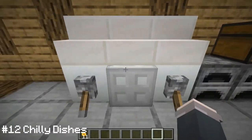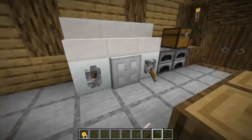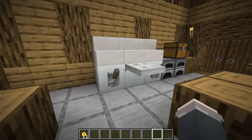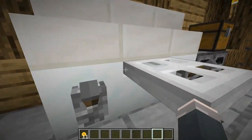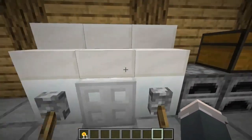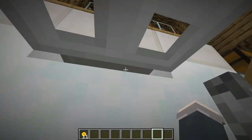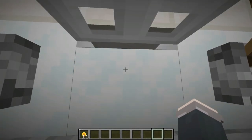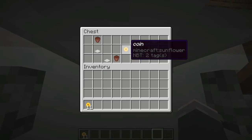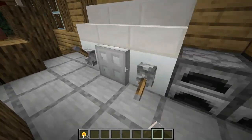Moving on to number twelve, we have this really gorgeous washing machine and this is a really hard one to spot — there's nothing obviously wrong with it. Actually, there's one snow layer missing from the top, which you cannot spot at all from the outside. If I go underneath here and close it on myself, you have to jump and right-click at the same time. But there we go — I have some plates, cups, and the coin in there.